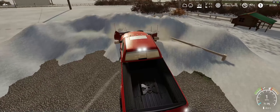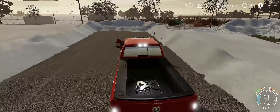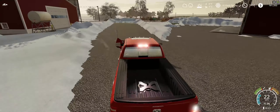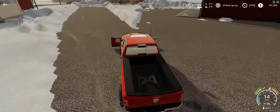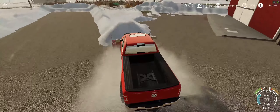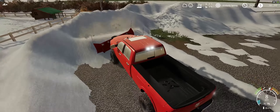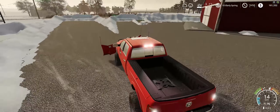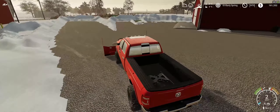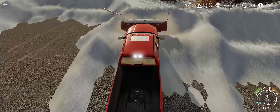I mean, these piles are way too big. But whatever, there's no way to really make it realistic in Farming Simulator. Going for another pass here. It's not the fault of the plow — it's just Farming Simulator. It's not meant to have snow. We should be able to go clean this one up here. Perfect. If only every pass could go like that.